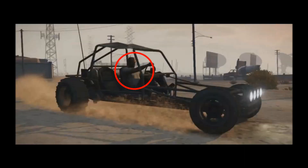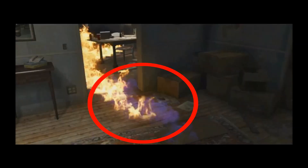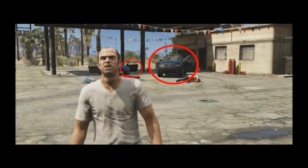Here we see Trevor driving a buggy — this is the Bandito, which was first seen in San Andreas. Trevor throws a Molotov cocktail, which indicates we will see the return of that weapon. We can also see the fire spreading, with liquid physics having greatly improved. As a house explodes, Trevor walks away without watching — this is obviously a reference to 'cool guys don't look at explosions.' In the background we can spot two cars: a Sentinel and the Land Stalker. The bullet wounds also resemble the ones from Max Payne 3, which got a lot of praise, so it will be nice seeing these types of graphics in GTA 5.